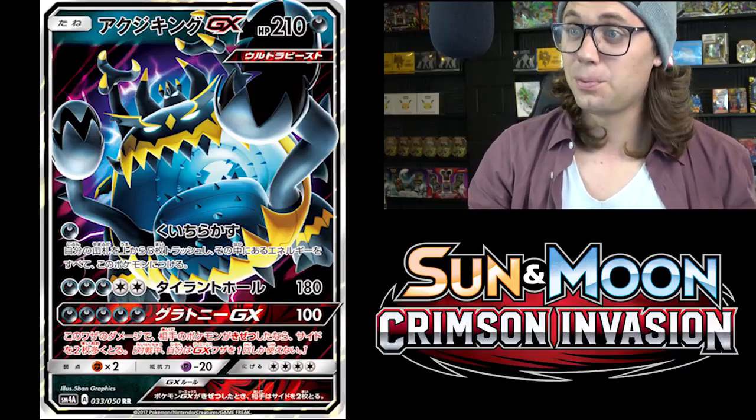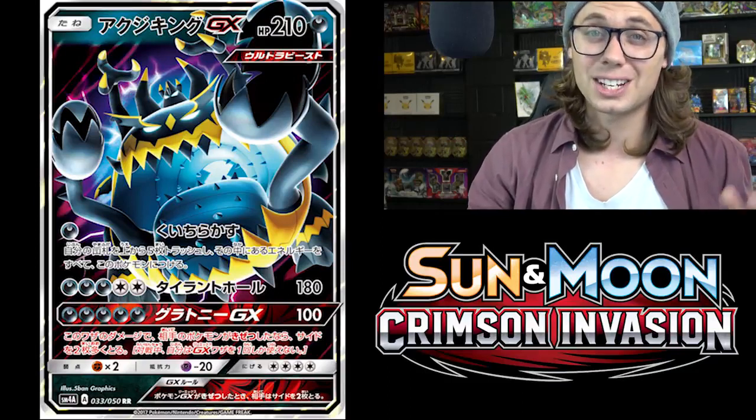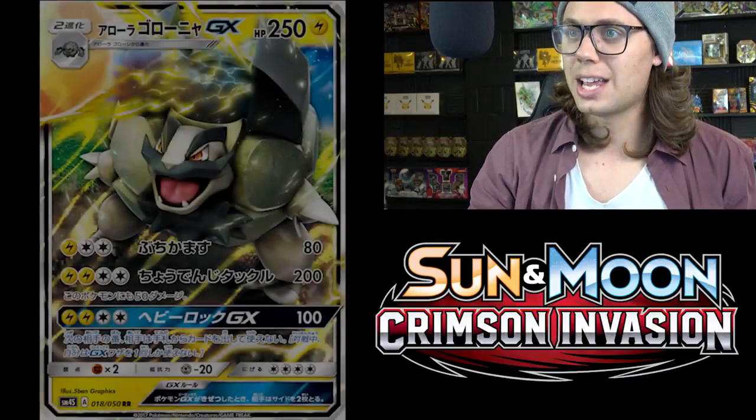It's got a hefty retreat cost of four, a Fighting weakness, and a Psychic resistance. All around, I don't see Guzzlord GX being super playable outside of the pre-release format. But moving on to number seven, we have Alolan Golem GX.